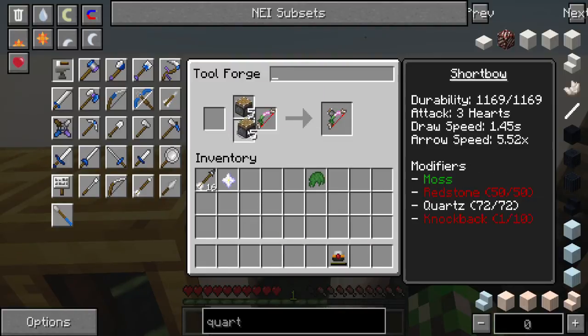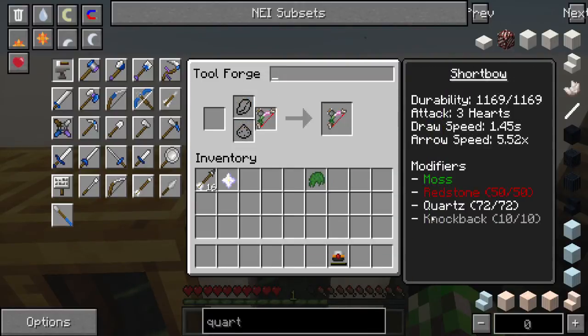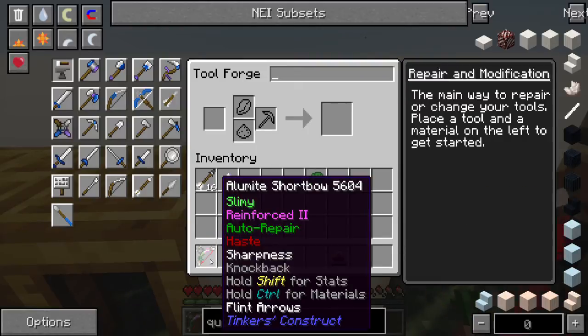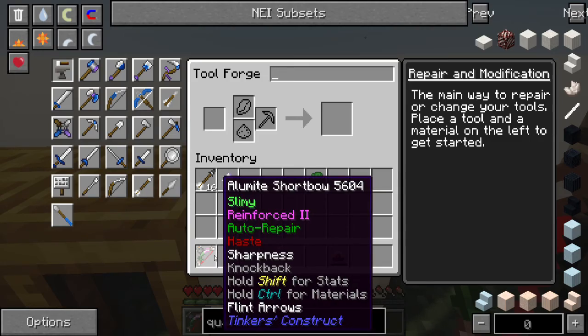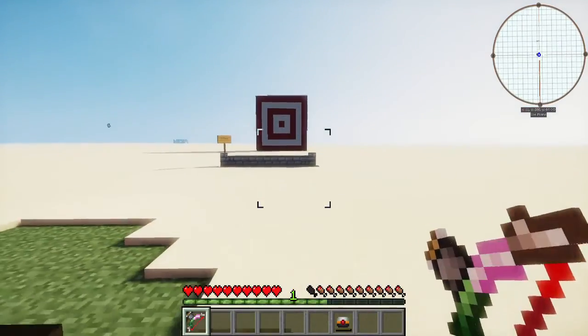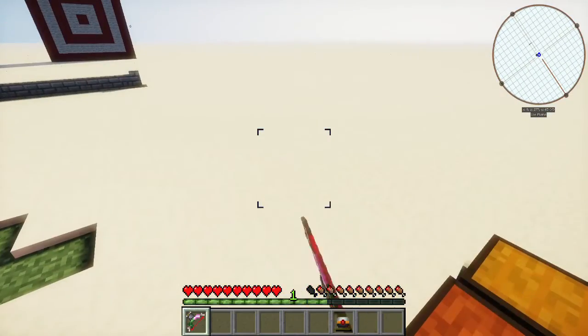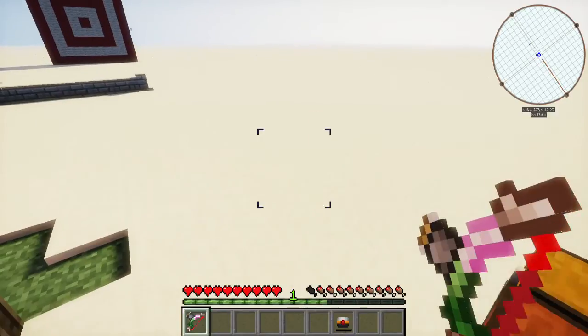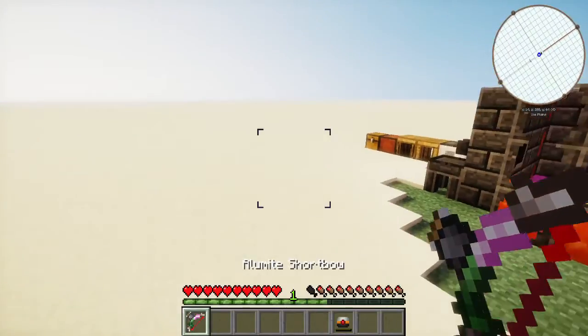Pistons — adding a piston to any item gives it knockback. Keep in mind this only affects melee; it does not affect the arrow. It takes 10 pistons to max out the knockback on the item. Now we have a pretty tricked-out bow. You can also add lapis to it to give it luck, but I don't actually recommend doing that on the bow because you're mostly going to be using it to fire off arrows and kill at a distance — lapis would be better off not on the bow.